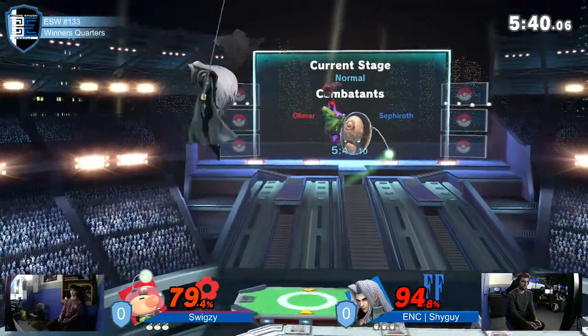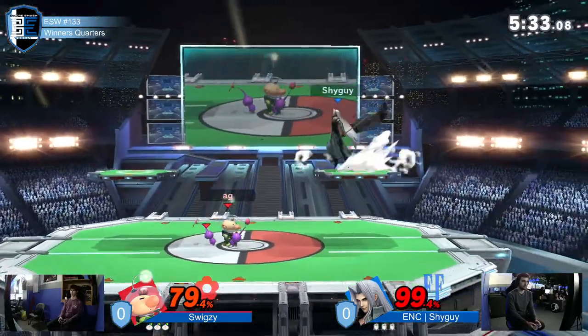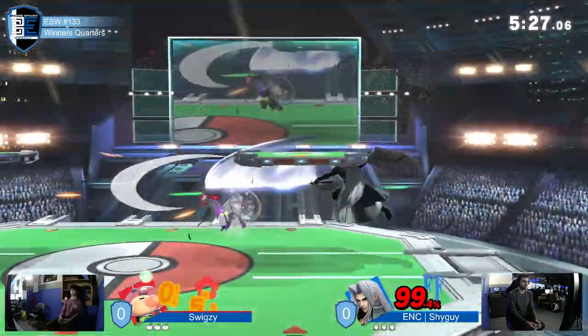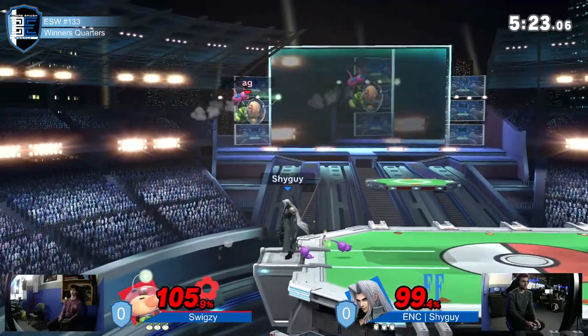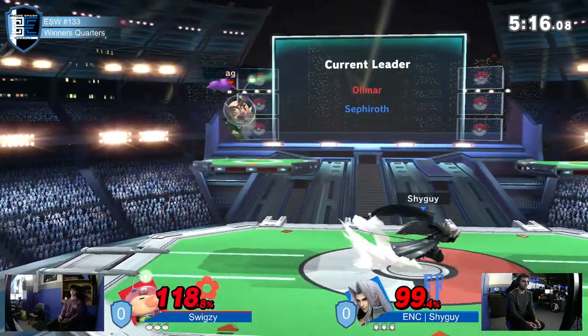They know exactly what they're doing. They're playing really good neutral. It's pretty hard to get in. Double purple Pikmin - it's just a wall of hitboxes that you can't really walk through. Nice back air, but the back air has enough range to do it. He went for the forward air, not quite gonna work, but the back air is gonna get him on stage again.